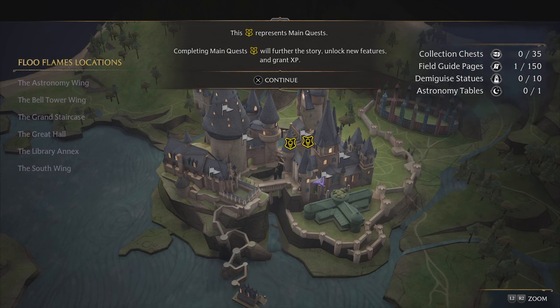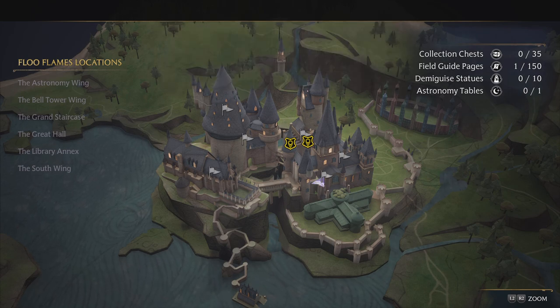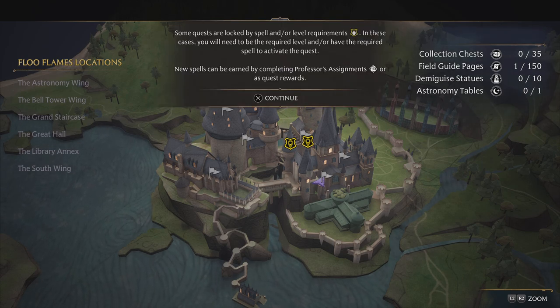The crest represents main quests. Completing main quests will further the story, unlock features and grant XP. Some quests are locked by spell and/or level requirements. In these cases, you will need to be the required level and/or have the required spell to activate the quest.